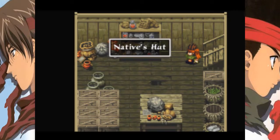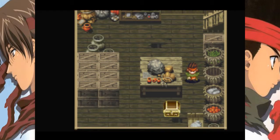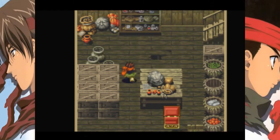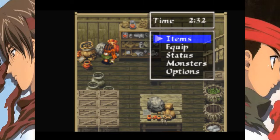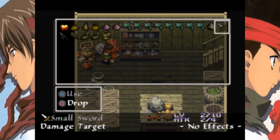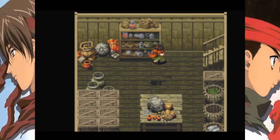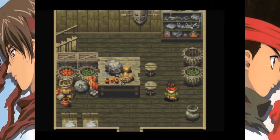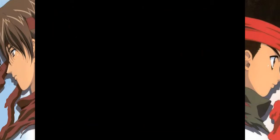Anyways, if we come into this farthest northeast house, there's a little chest in here which contains a smallsword. Is that actually any good? It certainly doesn't look like it. I think it can be used for something, but we'll just have to wait and see.